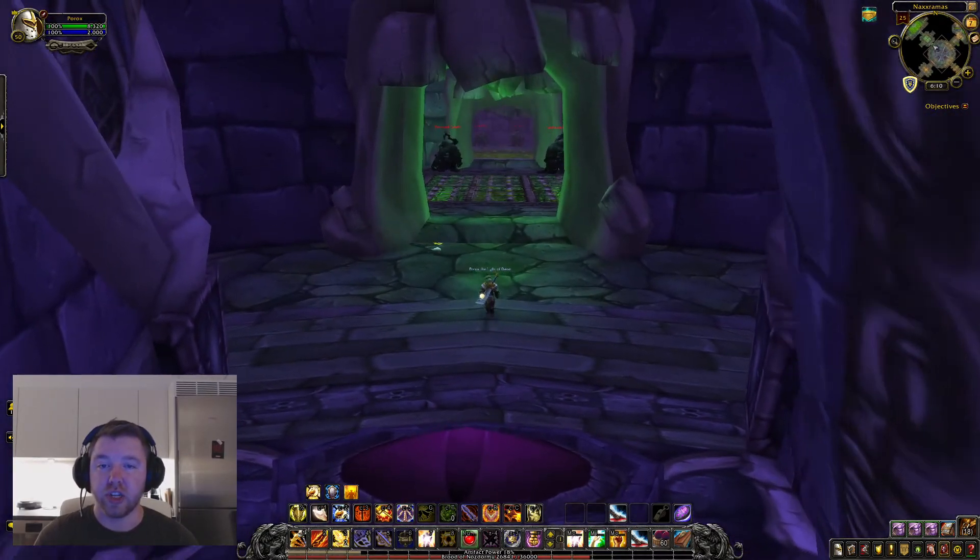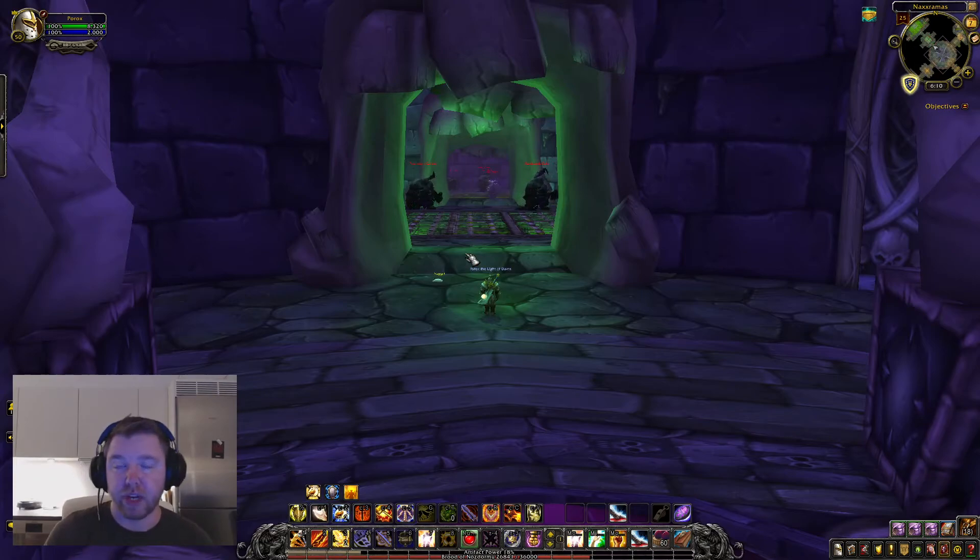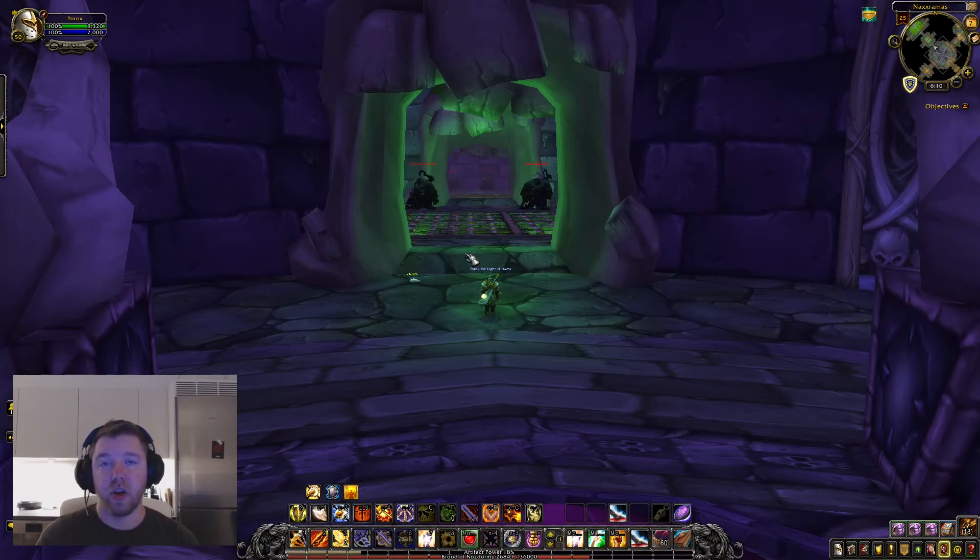The wing that we'll start with — the wing I'm stood at now — is the Abomination Quarter, which has Patchwork as probably the most famous boss in here. They'll all be linked in the playlist. I'll do the bosses as we go along in Naxxramas and how we're going to kill them. Just go on to the next video and I'll see you there. Thank you.